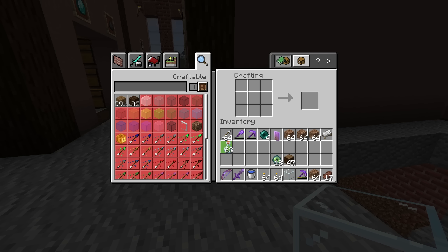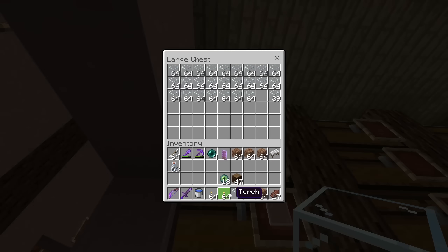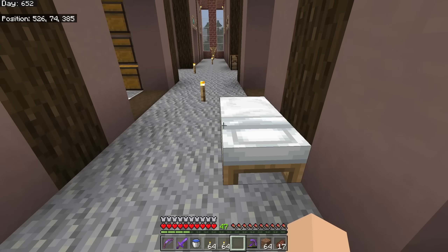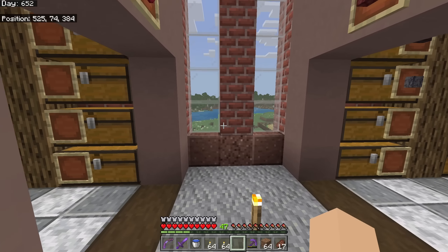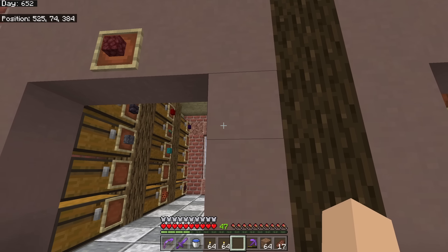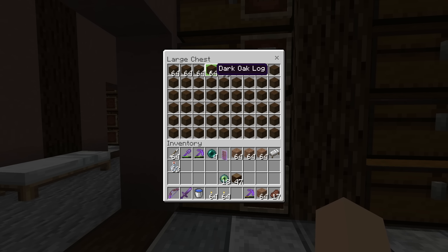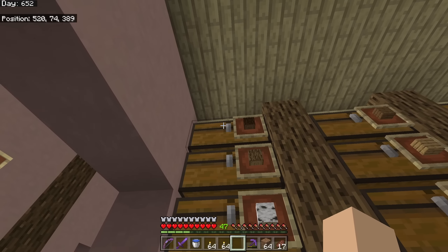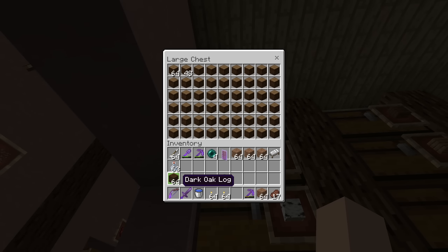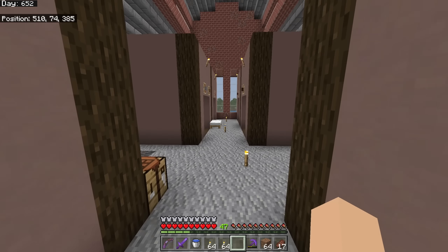A couple final things: first, glass bottles, which can be used to scoop up the dragon's breath - useful in certain potions later. Even if you're not worried about potions, it's usually a good idea to grab some for future use. Finally, bring a stack of wood, which is always good to have almost anywhere - you can make it into blocks, or make chests if you need to store items. Bring a stack just to have that option.